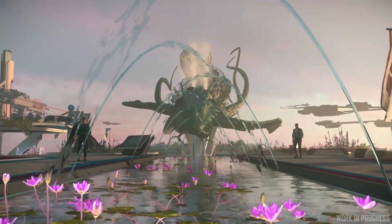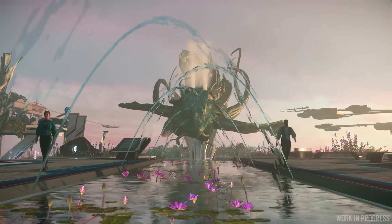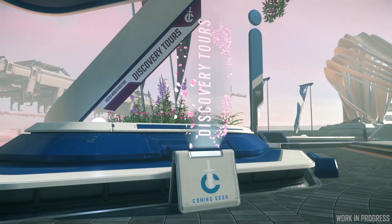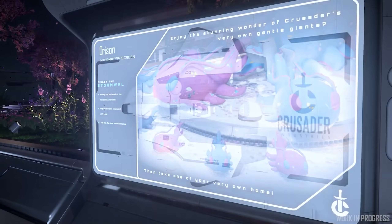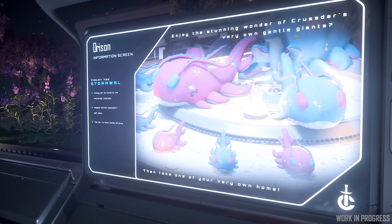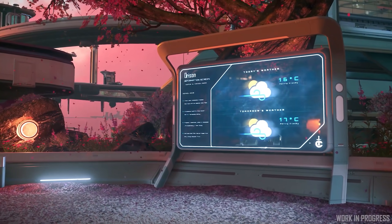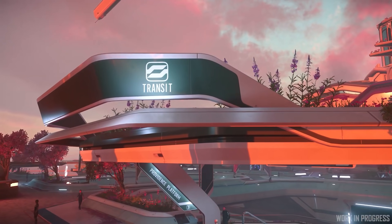The statue and fountain of the Space Whale are a big visual draw and it all goes together with a lived-in but utopian vibe. It's got these beautiful plazas and amazing gardens. That's the focus — it's very clean but very utopian. Utopian is the right word.